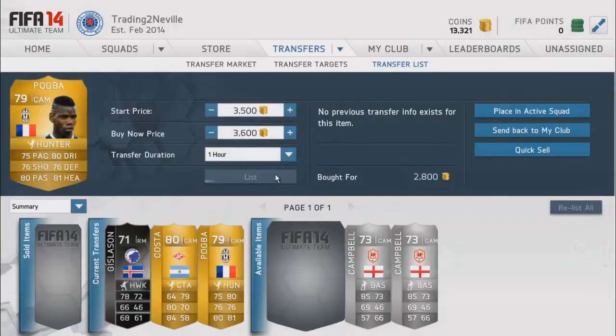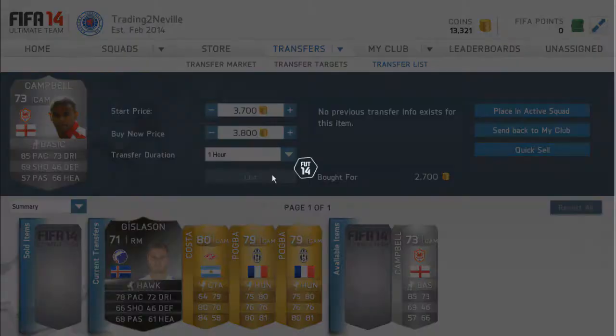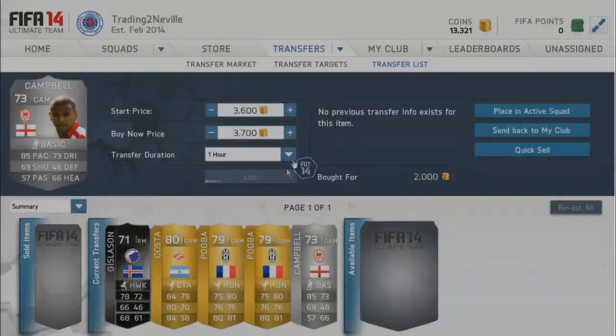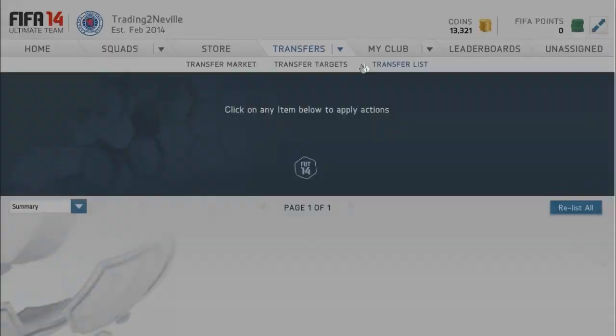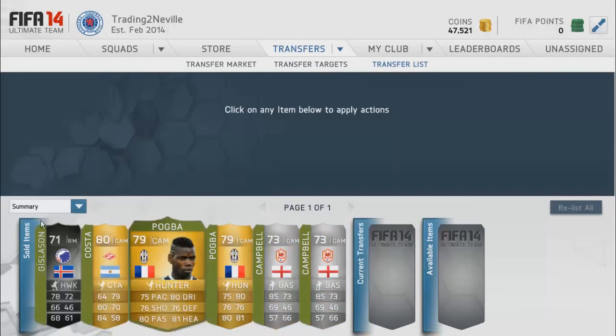Chelsea did win 2-0 to send them through to the semi-finals. We got two Fraser Campbells here for 2.7k, one for 3.8k, and one for 2k which is an absolute steal, then listed up for 3.7k — just 100 coins cheaper so it looks more appealing. Made a lot of coins off that method. Now in the final clip we've sold everything — we've got the inform for 18k — and in the top right corner we are at 47k, which is about one fifth of the way to Gary Neville. Hope you enjoyed, please like and subscribe!